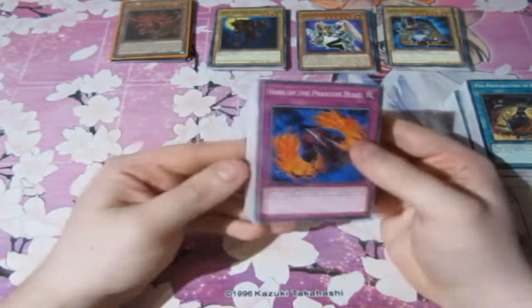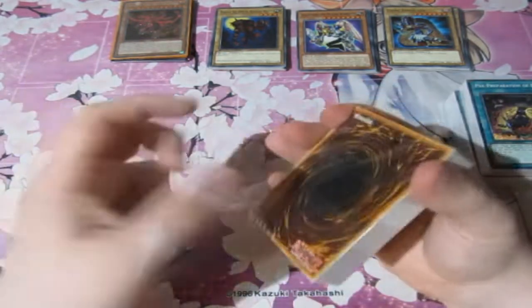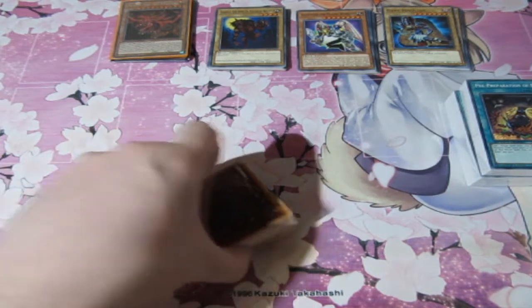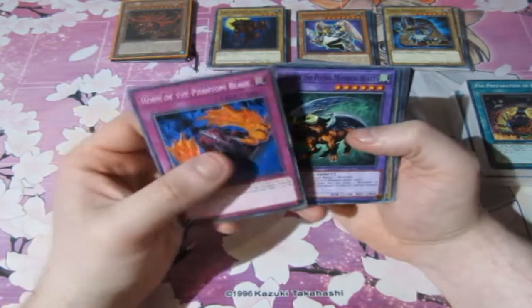Okay, this is looking promising. Next one. I do apologise if this is going to be a long video, but like I said, when it's the beginning of the month I always do a bit of a longer pack opening video, and then they get a bit quicker as the days go by. So next deck — we've got Horn of the Phantom Beast and the Mythical Beast. So these go with this deck.